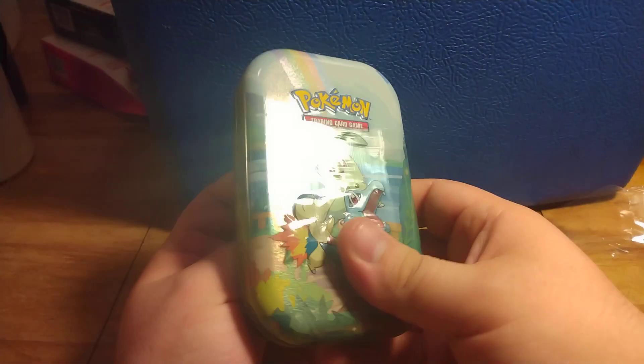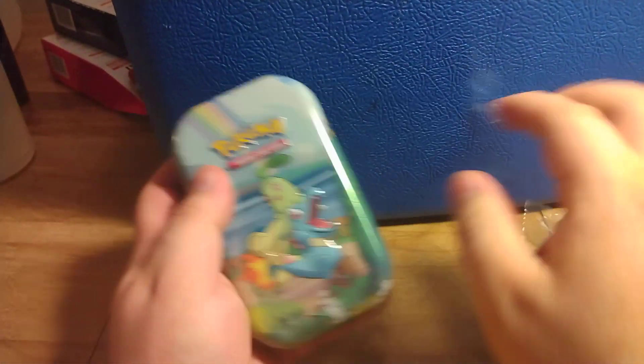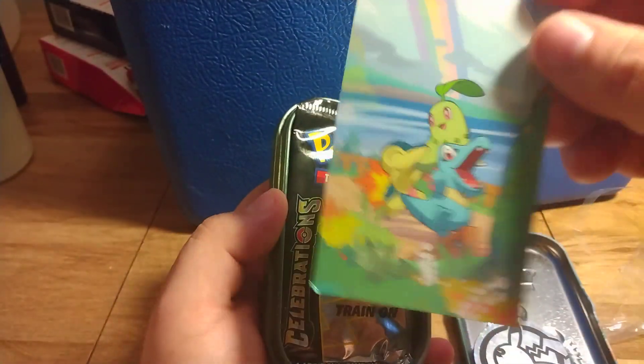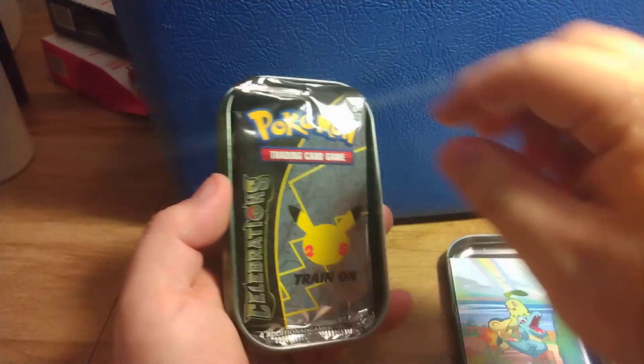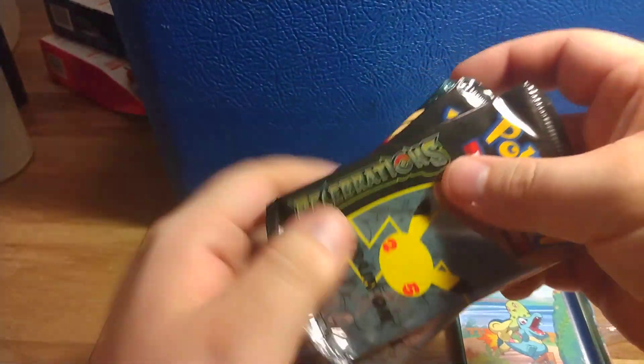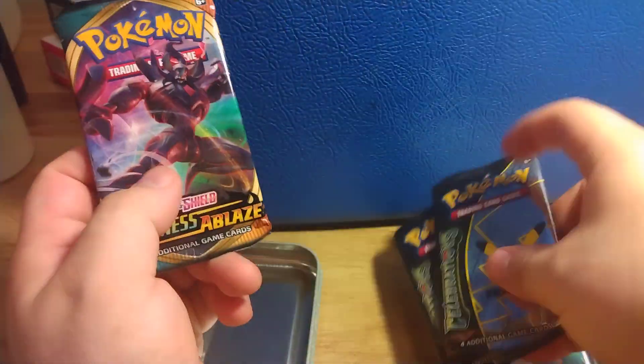Alright, we have another one of these mini tins for Celebrations. We're going to open it up and see what we get. Big ol' Pikachu coin, the art card, two packs of Celebrations, and last time it was Darkness Ablaze, and it is again.